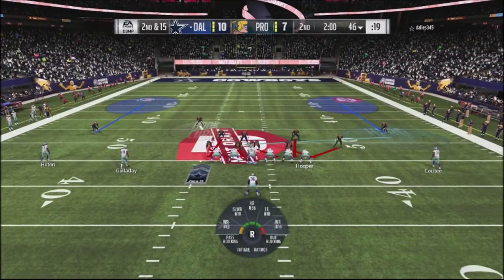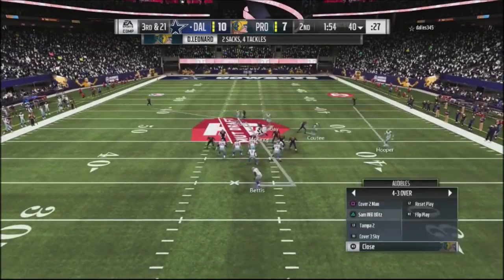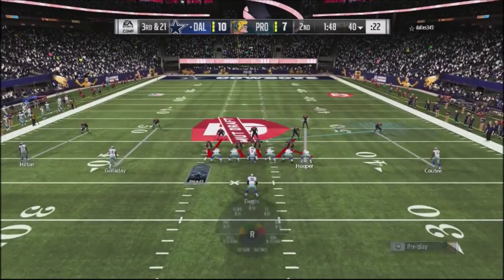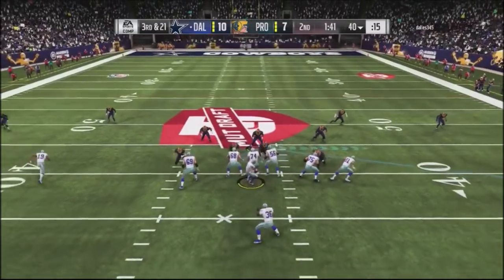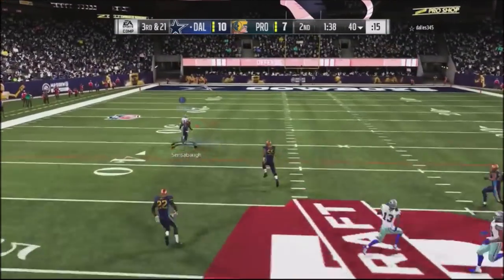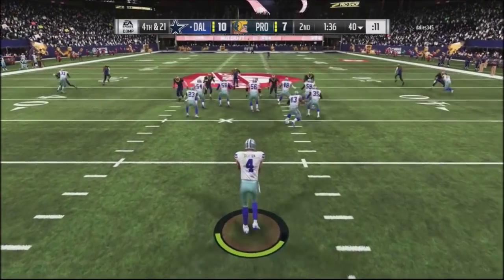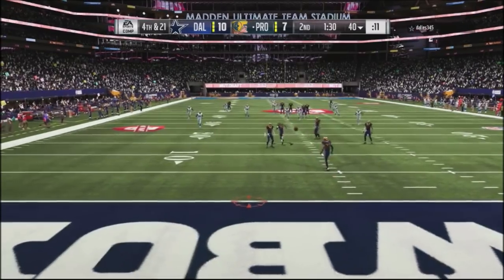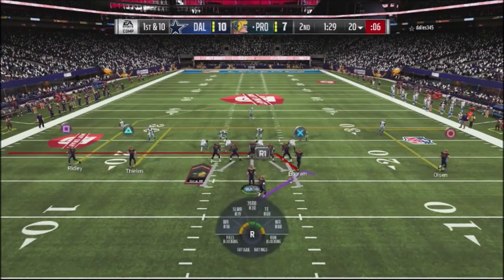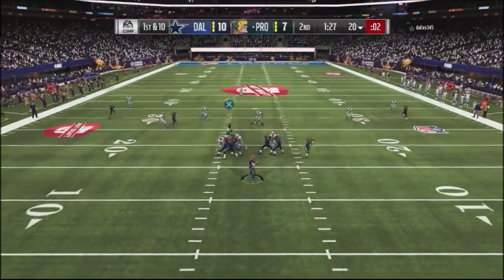I go back into the blitz with a hook zone — throws off his reads, I get him in a third and 12. I go into a man blitz, sending six, hovering over the middle of the center. I get a good swat animation with the man coverage and in a fourth and 21, he's forced to punt with a minute and 30 seconds left. Feeling pretty good — I've gotten two stops after giving the ball away three times.